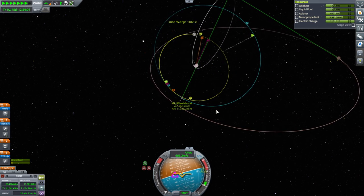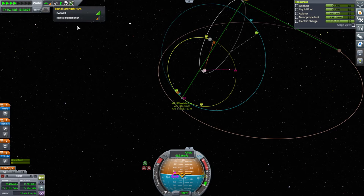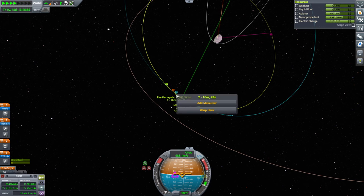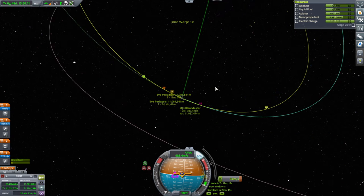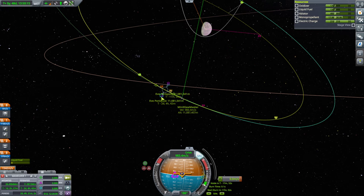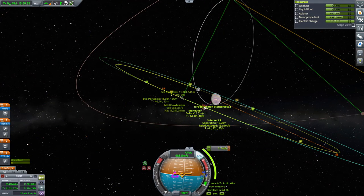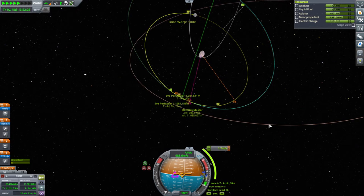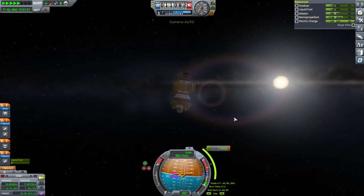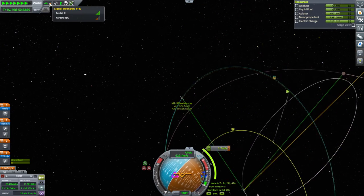I could plot it and see, but let's just get a first look. That looks fine actually. Signal strength is 42%, so if I make a maneuver here — it's not really showing me what's going to happen in the next orbit. So, not exactly where I was trying to meet up with it, but it'll do. We wait around for two orbits and then we can meet up with it. Keep an eye on signal strength and electric charge in the meantime.